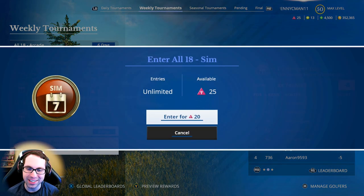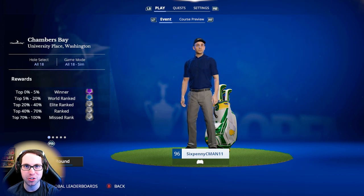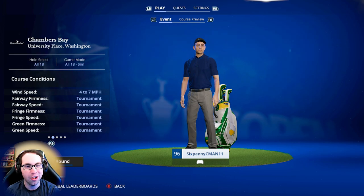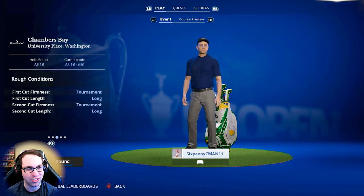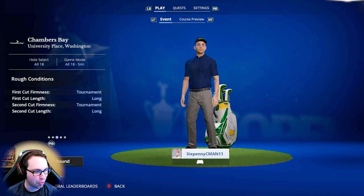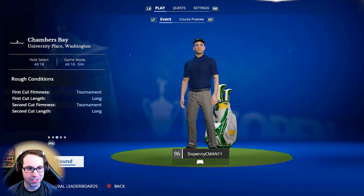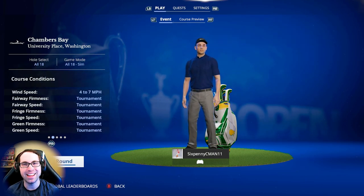If you get some enjoyment, drop a like - it really helps the channel. Subscribe for more EA Sports PGA Tour content and other games as well. Today the conditions are four to seven miles per hour wind, tournament conditions, very scorable. I think we can go out there and win this weekly sim tournament - let's dive on in.